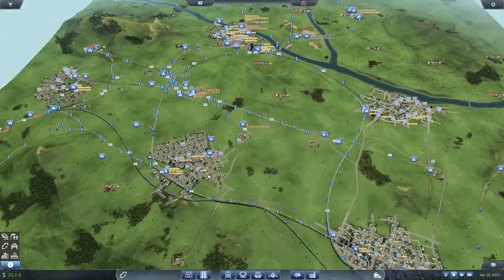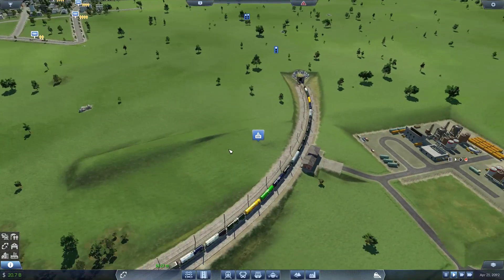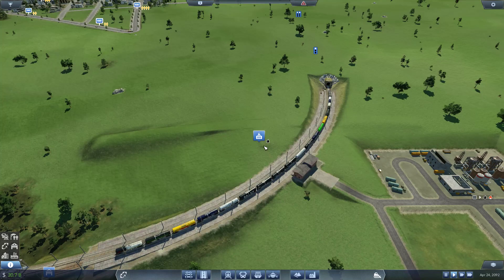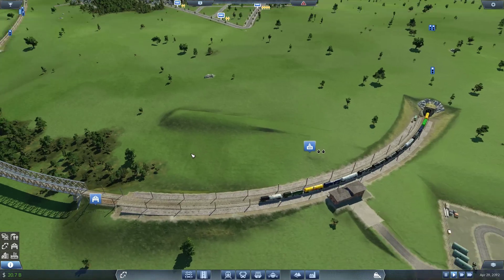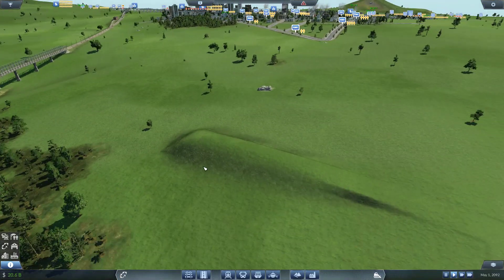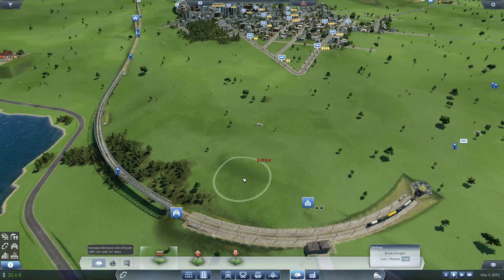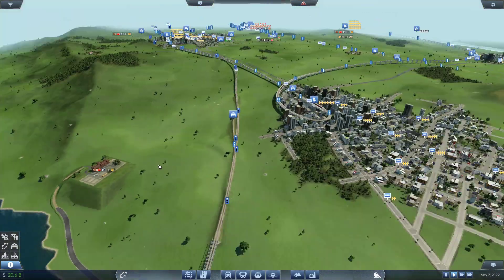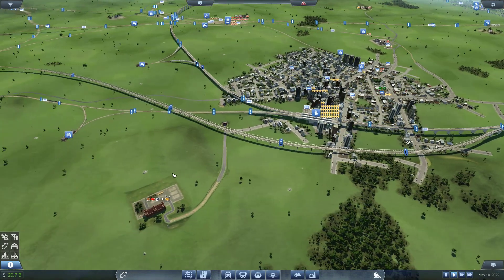Most of the comments you guys mentioned have been implemented. Someone said about the phantom station — it's not really a phantom station because it's not aligned with that station. There seems to be an invisible one here but it's only because the line is curved so the icon is in the middle of it. Let's remove that ugly mountain thing and that should be more than enough.